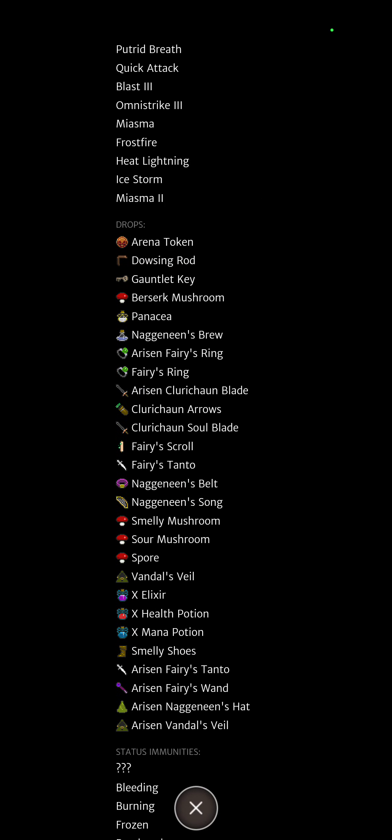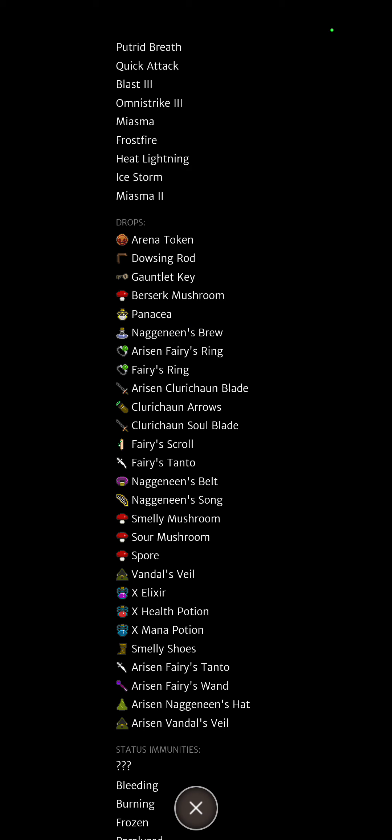The arisen fairy's ring, Naganeen brew — I love Naganeen brew too. Naganeen brew is one that gives you attack up — these are the singles: attack, magic, dex, crit I believe — and it gives you some status effects. When you're using something like the smelly mushroom, then a sour mushroom, and then a Naganeen brew, you're pretty much almost fully buffed up except defensively. It is really nice.